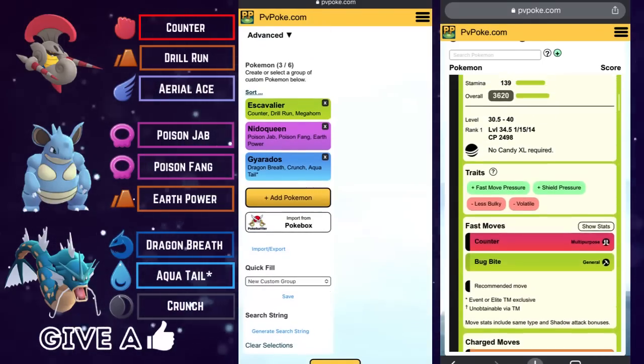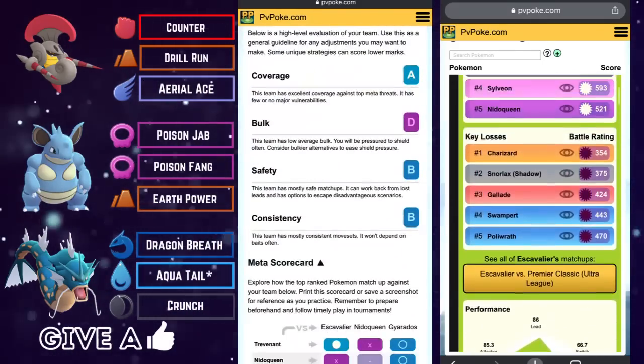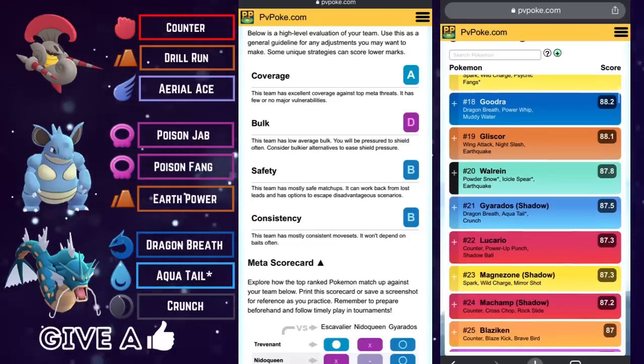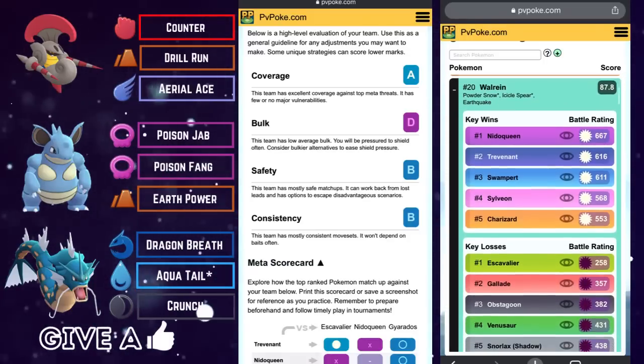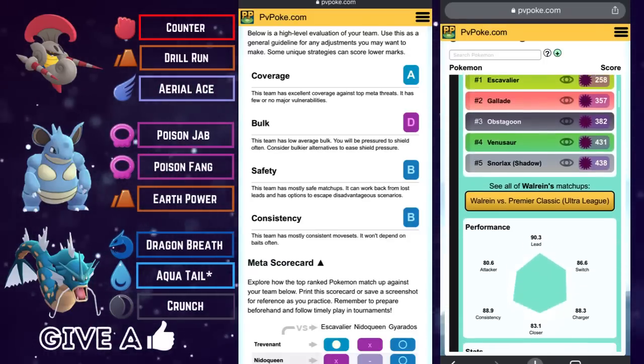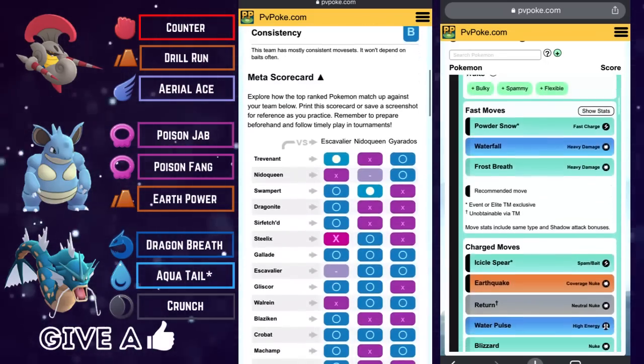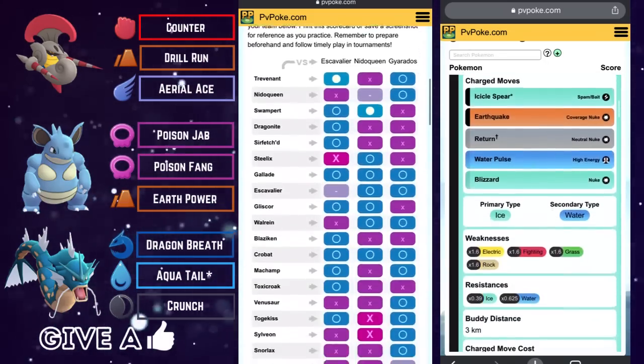Let's have a look at this scorecard for team number two. You get an A for coverage, a B for safety, and a B for consistency. Amazing scorecard for team number two.